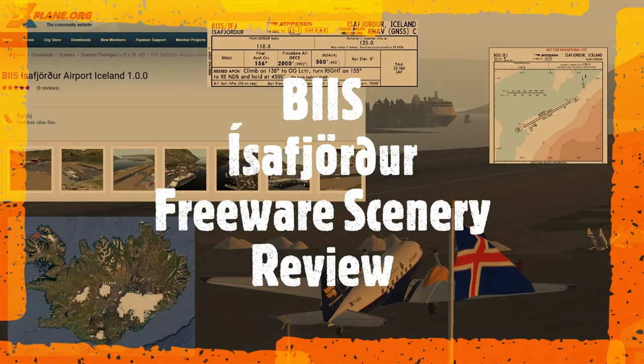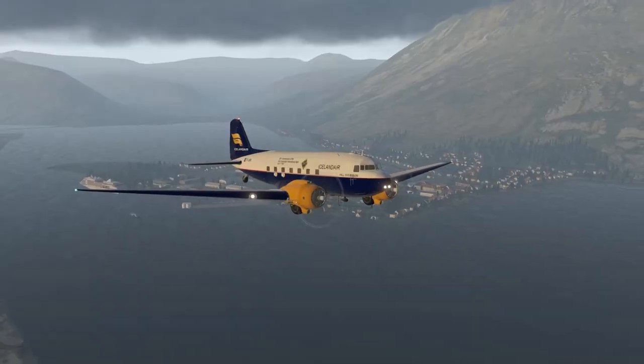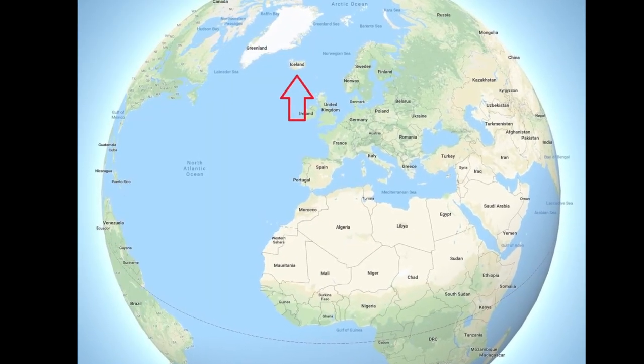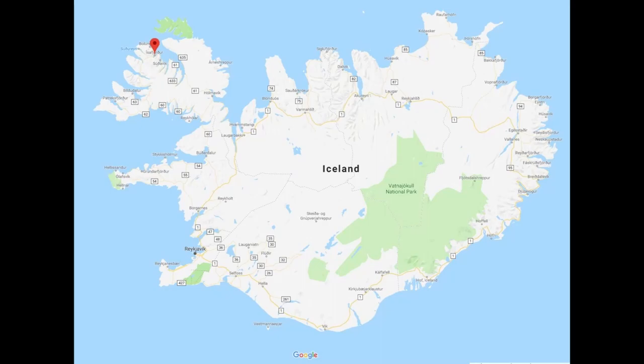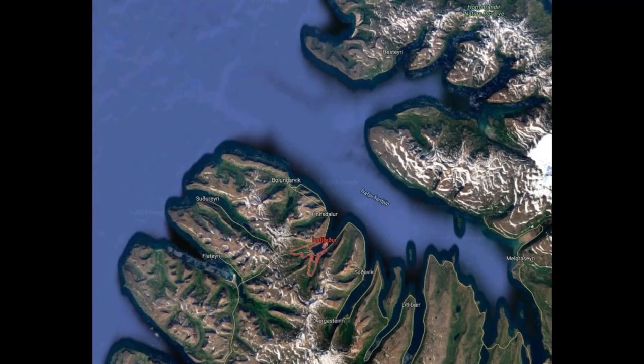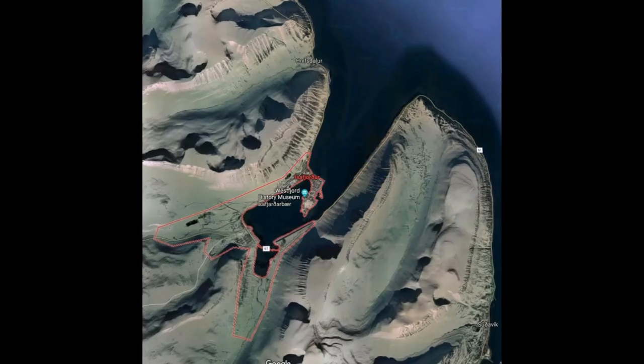Welcome to Isafjordur, Iceland. We're going to check out some freeware scenery and shoot a quick approach. Greetings SimCaptains and welcome to Iceland. Today we'll be flying around in Isafjordur, which is located at a small fjord's termination on the northwest side of Iceland.